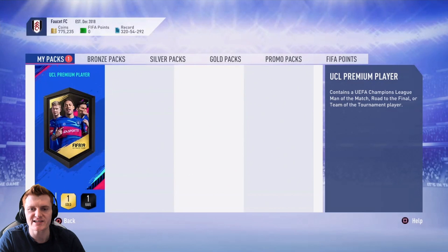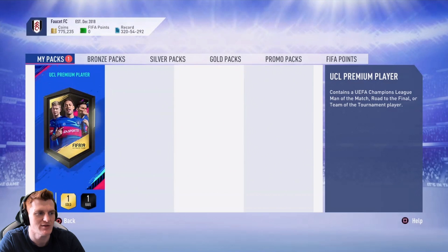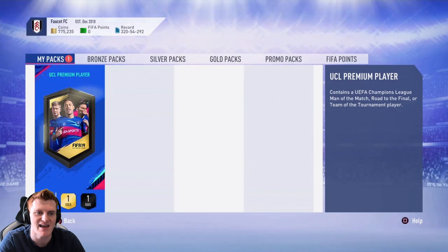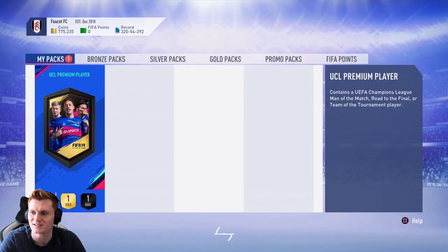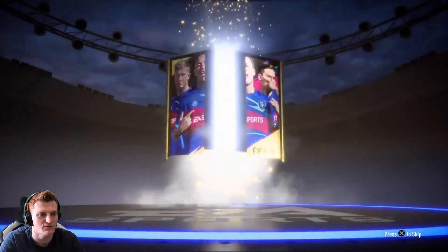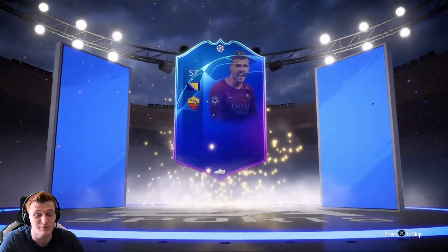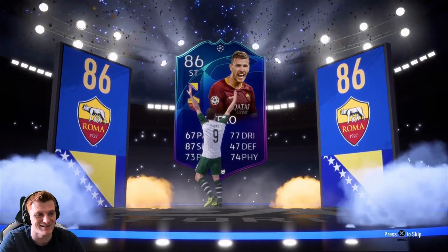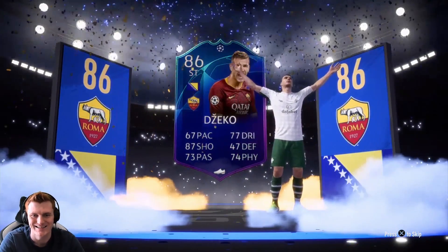Because we're trying to open every single type of pack in this video, one of my viewers has given us the UCL Premium Upgrade Player Pack — you get a really good card out of it. It's always going to be a walkout. It's Bosnia striker Dzeko. That's pretty poor. Especially when they cost like 80,000 to 90,000 coins to complete — that is a big yikes.